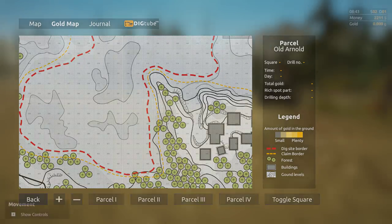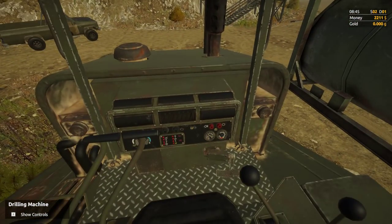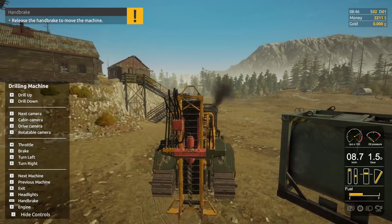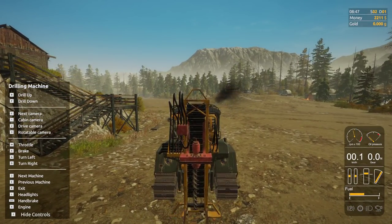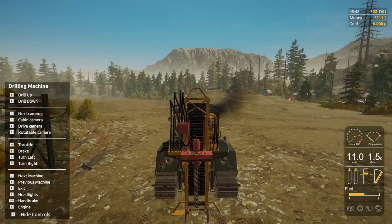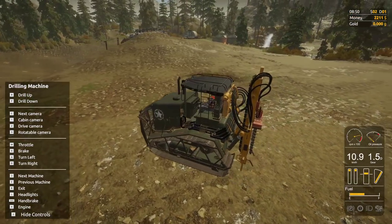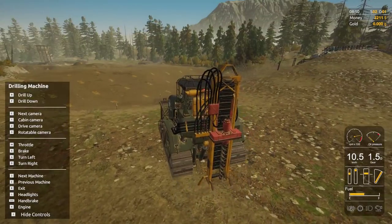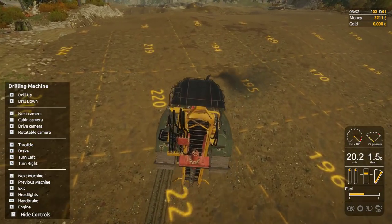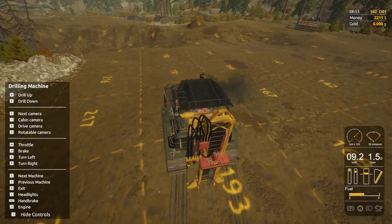We're gonna start drilling and see what we come up with. There are lots of buttons, but there's still the 'next machine' button which is cool. The truck works much faster than it used to, which is nice. We're coming out here to see what we've got. Look at that — it's highlighted! It shows each plot number on the ground. I like that a lot. Drill up, drill down — do we have to hand pan it? I probably need a bucket.